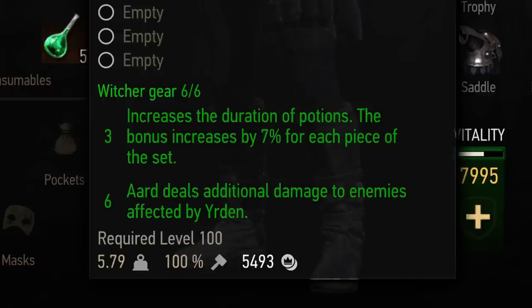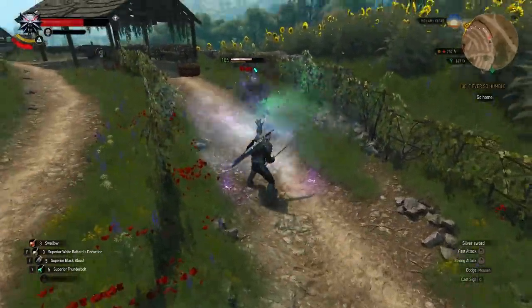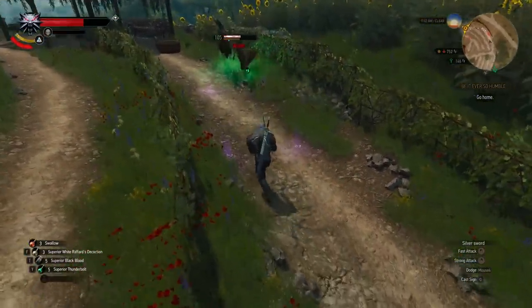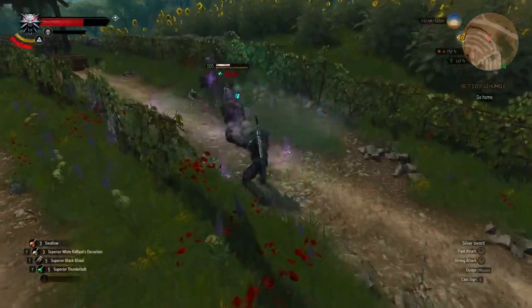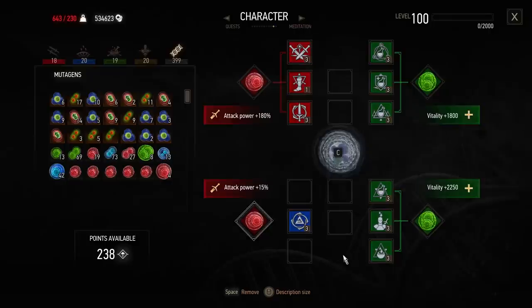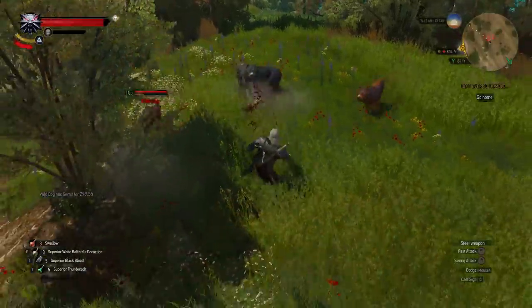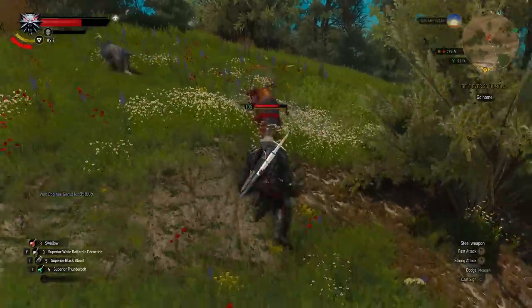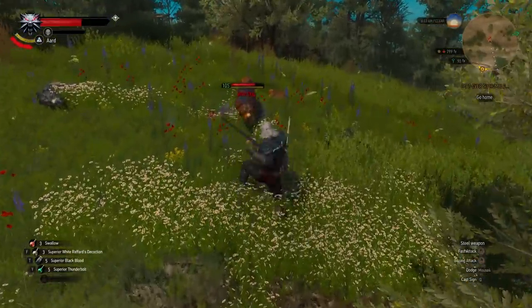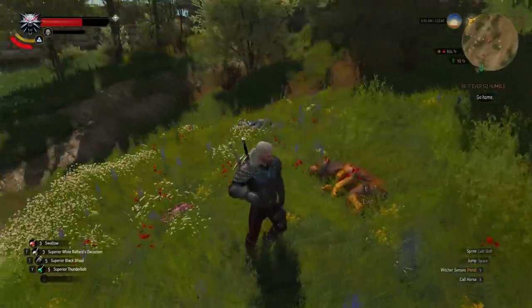It must be said that the set bonus of Season 2 armor is not to be underestimated. In the spirit of the boss fight from the new quest, it causes your Ard to damage enemies affected by Eirden. What I'm showing you here is a build that basically has no sign skills active other than Ard Sweep, so my sign intensity can actually be a lot higher than this. You can see that normally my Ard is not doing any damage, but when I use Eirden first, suddenly my Ard starts taking big chunks of their health. It is definitely something you should try out, especially when playing sign-oriented builds.